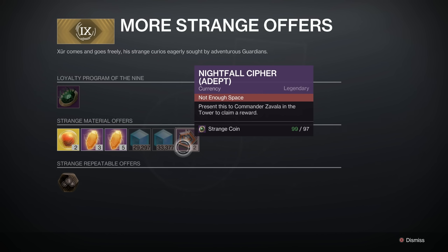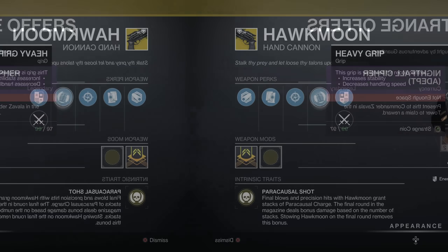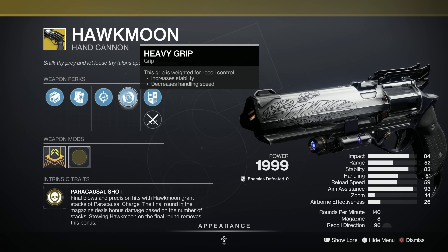And then finally we've got Nightfall Ciphers — Adept — so you can buy Adept weapons from the vendor over in the corner of the tower. I've been really ill and my mind's gone. 97 strange coins though — even to my addled brain, that's bloody expensive, but you do get two of them. As for the Hawkmoon, it's pretty rubbish this week, I'm afraid.